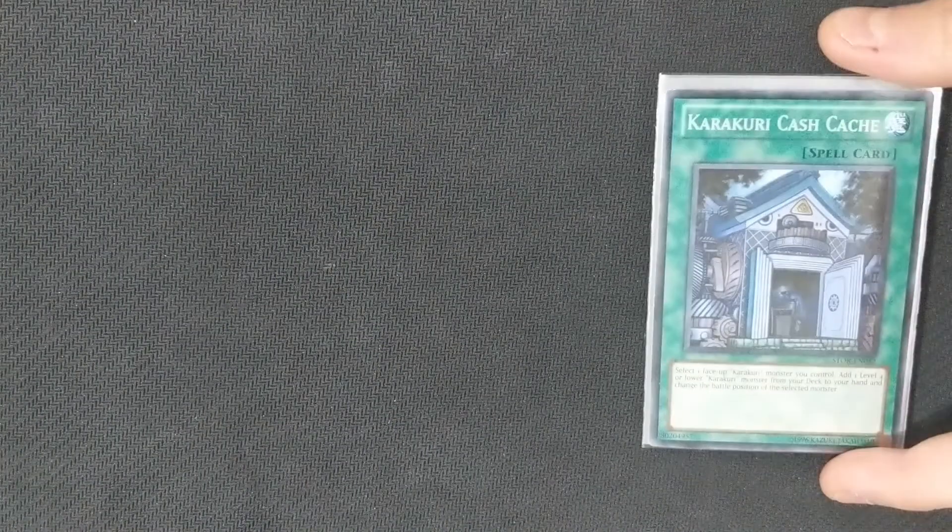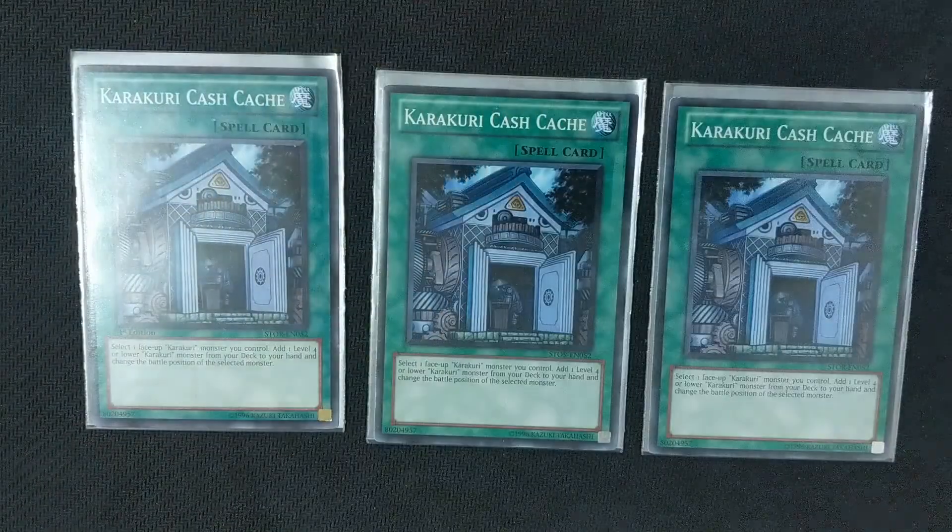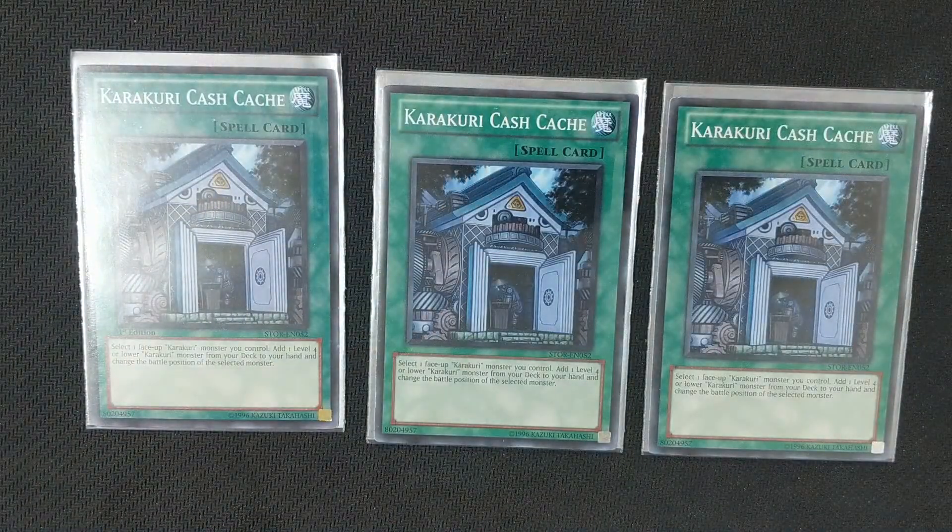Next to help with this, we have Karakuri Cash Cash. What this card lets us do is change the battle position of a face-up Karakuri monster and add a level 4 or lower Karakuri monster directly from the deck to our hand. So that nets us a search and it can trigger our boss monsters or Karakuri Anatomy by changing the battle position of one of our Karakuri monsters.